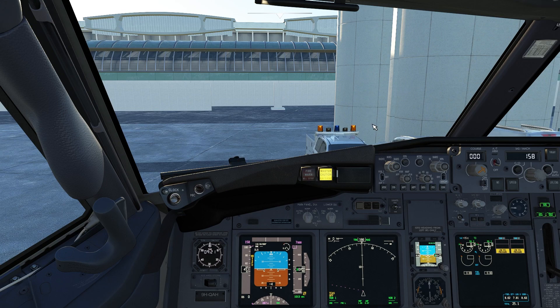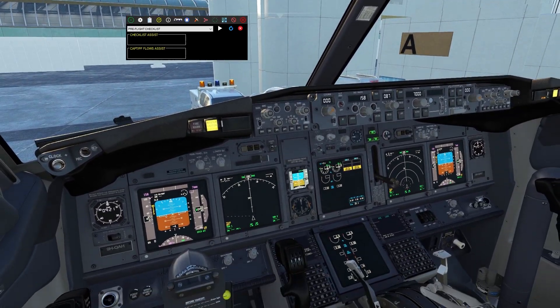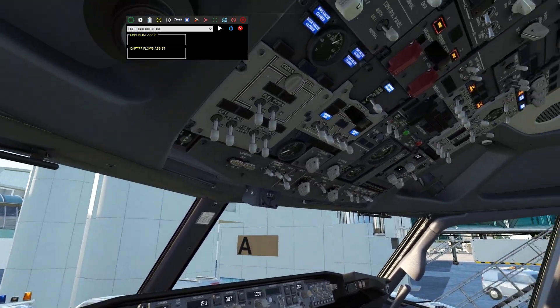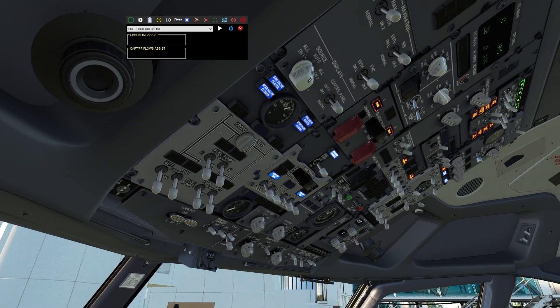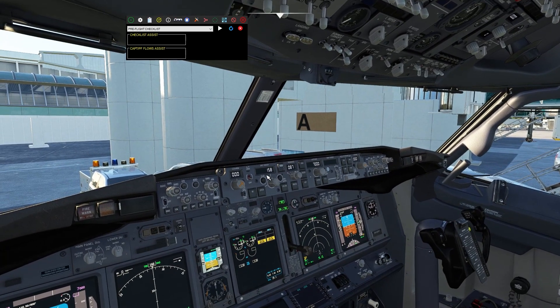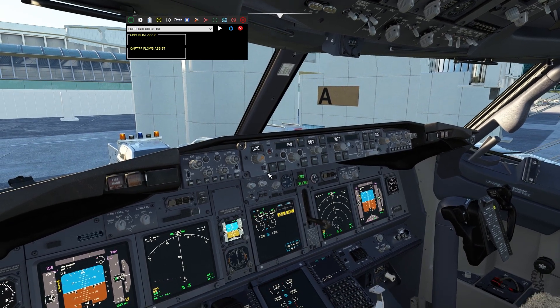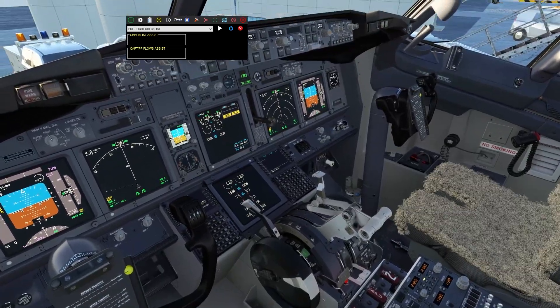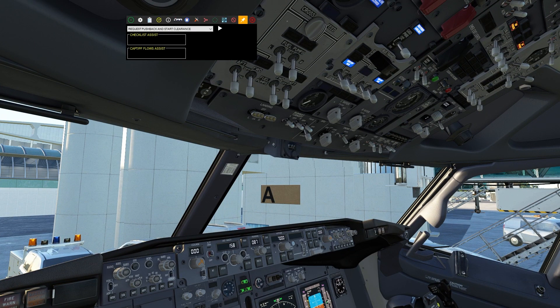Pre-flight checklist. Oxygen — tested 100%, tested 100%. Navigation, transfer and display switches — normal, auto. Window heat — on. Pressurization mode selector — auto. Flight instruments: heading 166, altimeter 1013; heading 166, altimeter 1013. Parking brake — set. Engine start levers — cut off. Pre-flight checklist completed.